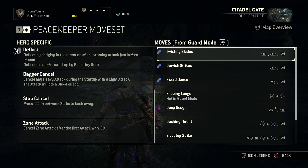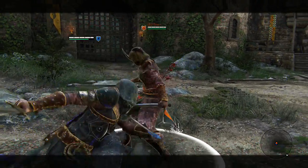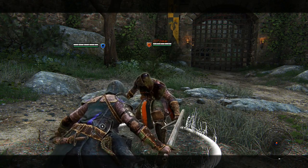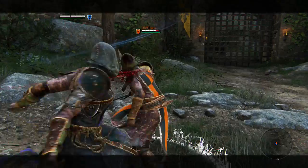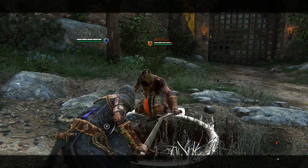Let's get started with the moves. We have Twisting Blades — that's R1, R1, R2. It's a pretty good attack and you're going to want to use this one quite a lot. You can also cancel the last R2 and do the Bleeding Stab — stab her in the chest for some bleed damage. That's always fun.